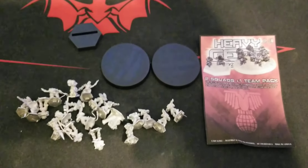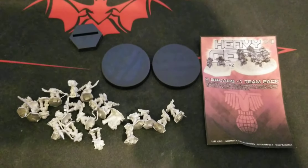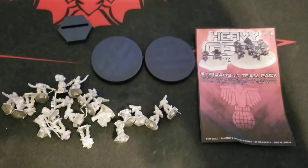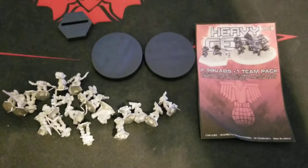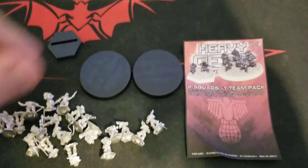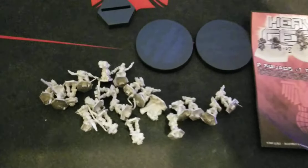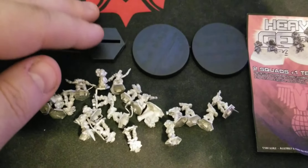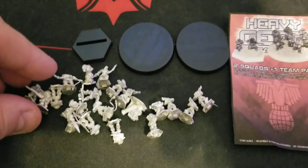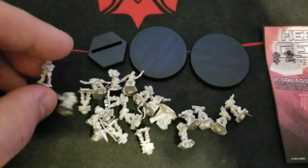What we've got here today is an infantry pack. It comes in a little baggy — packaging with Heavy Gear has always been minimal, but that's not a knock, just a fact. There's essentially nothing wasted. The insert shows what you get: basically two squads and a sniper team. Most things in the game will be on hex bases, especially the gears, but these infantry will be on larger round bases — I think those are 40mm.